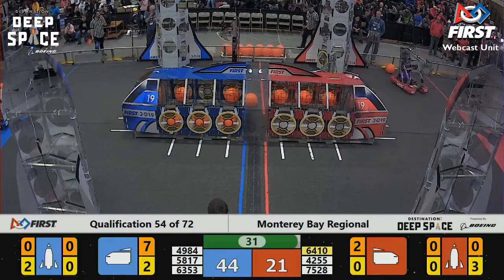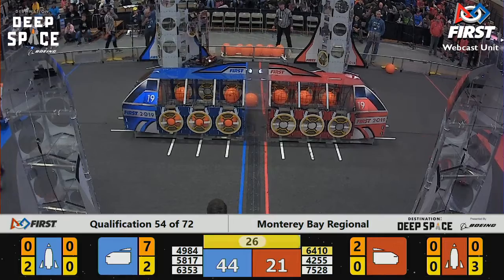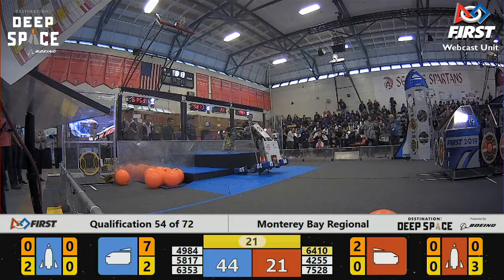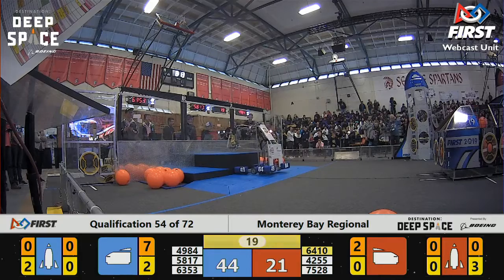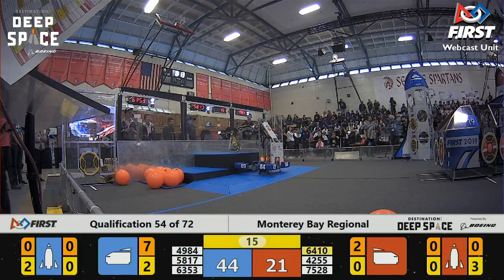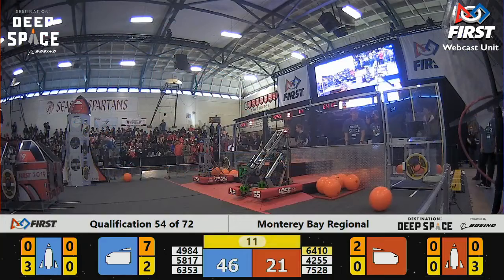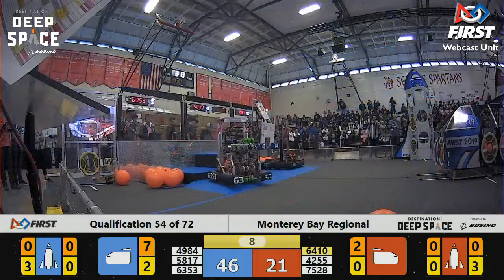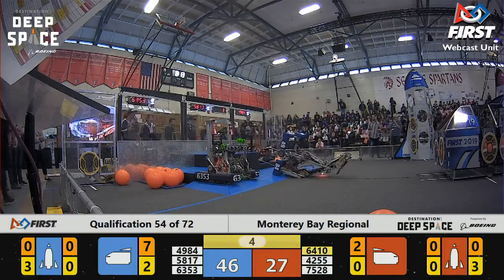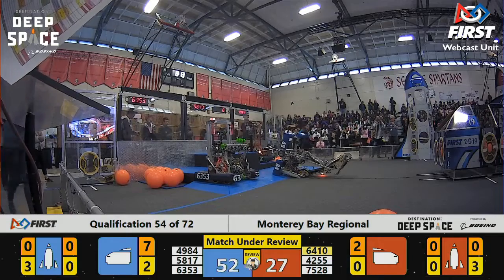Blue now up 44-21 with 30 seconds left. We're now in the end game. Check out 49-84 on the blue side of the field — they're going to try to do their level 3 climb. They have to use their arm to do so. They're running out of time though, it's 15 seconds left. Both Red Alliance robots on level 1 platform. And there it goes — 49-81. Let's see if they can make it. Oh, they're tilting backwards, and they fall. Oh dear. Not a good way to end.